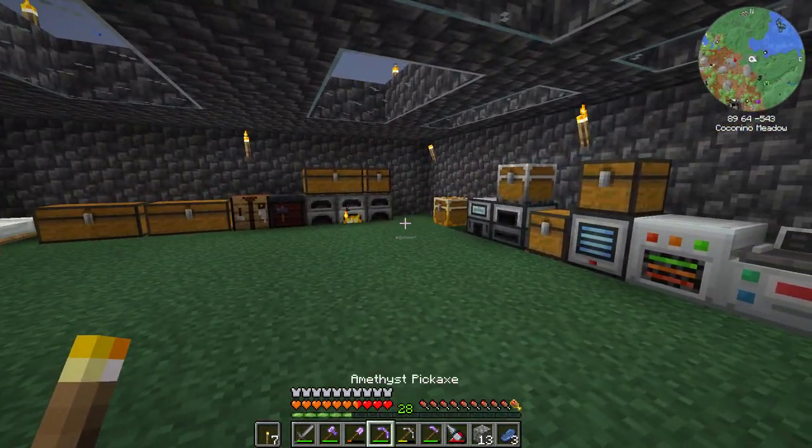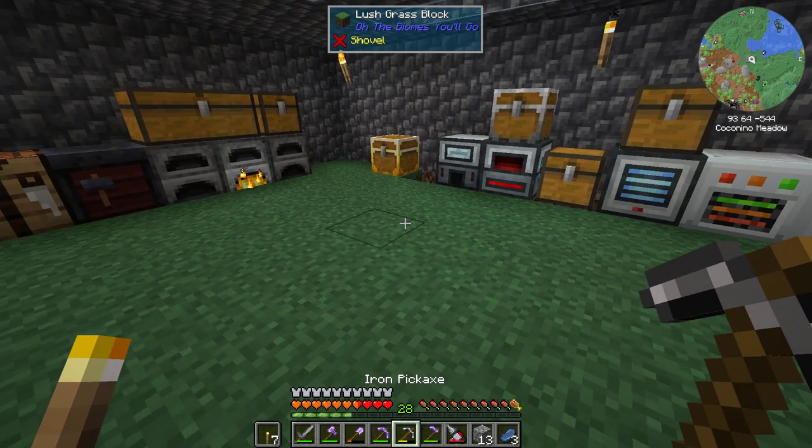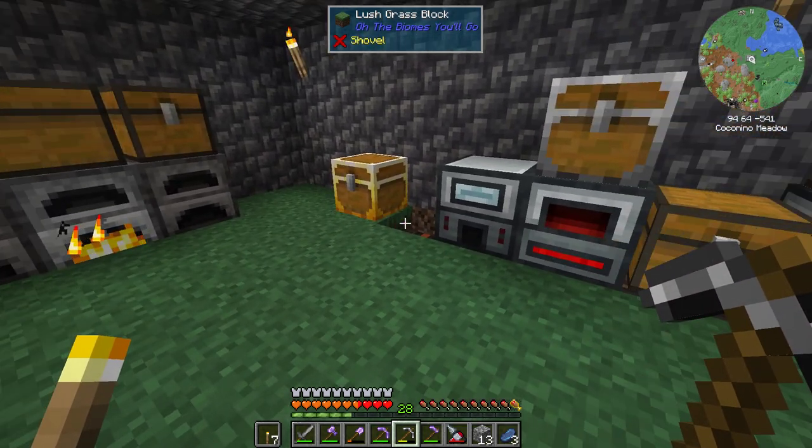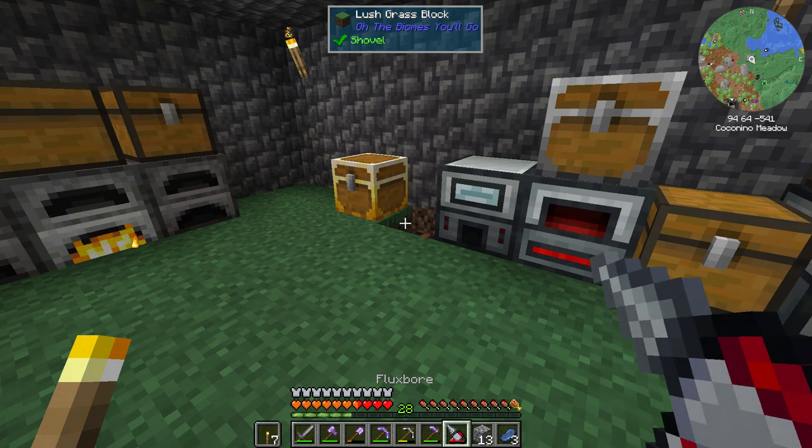We will use the amethyst pickaxe and these other iron pickaxes just to use them up. But once they're used up we'll switch to the flux bore, and we'll upgrade the flux bore for the future. That would be really helpful in the long run.